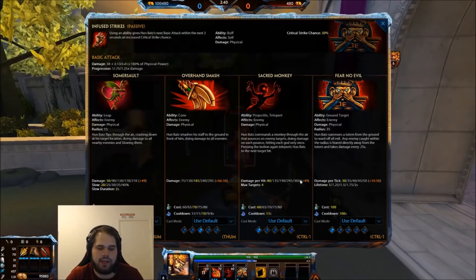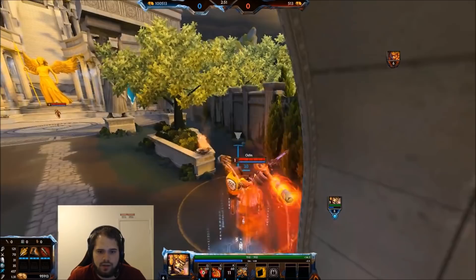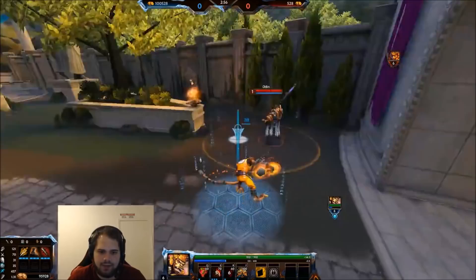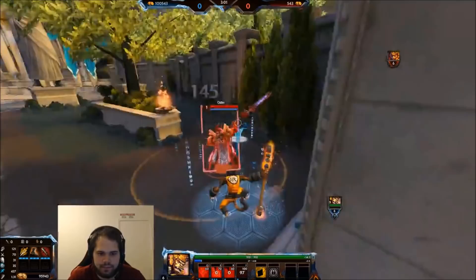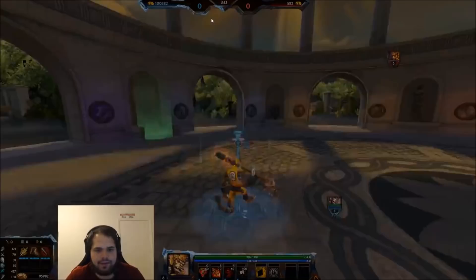After you land, you auto, then 3, auto attack, 3, auto, 2, and keep autoing. Until they're about to reach their tower, when they're about to get in tower range, ult them out of it toward you. One thing I did there is body block — it doesn't matter much early game but matters a lot more later, and I'll show that later.